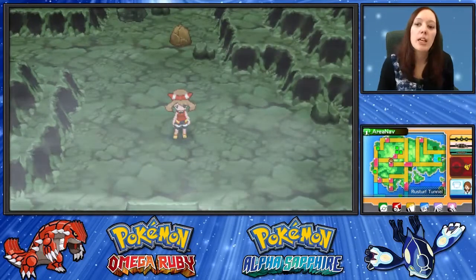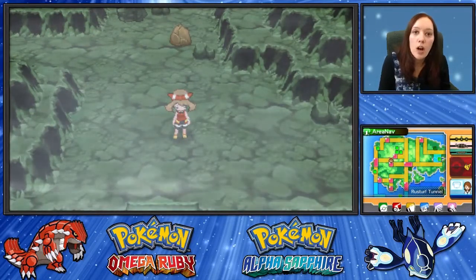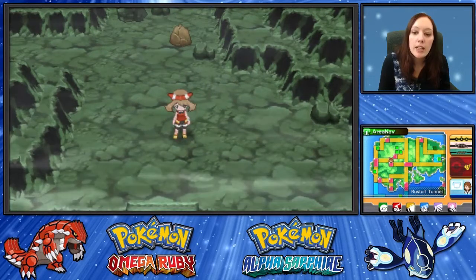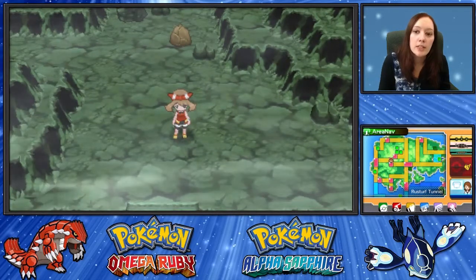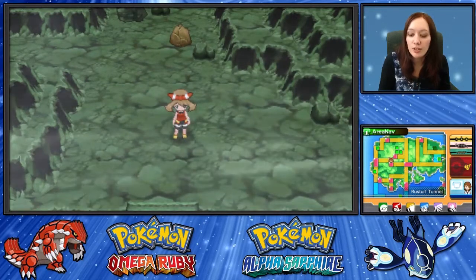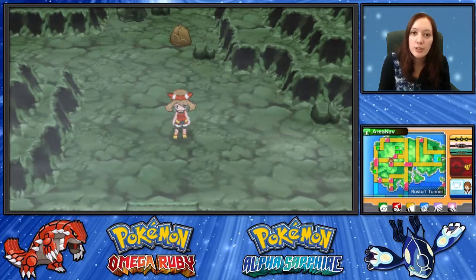Hi, I'm Talikababe and I'm going to show you how to horde EV train for HP EVs in Omega Ruby and Alpha Sapphire. You're going to want to go to Rustaturf Tunnel, near Rustboro City.